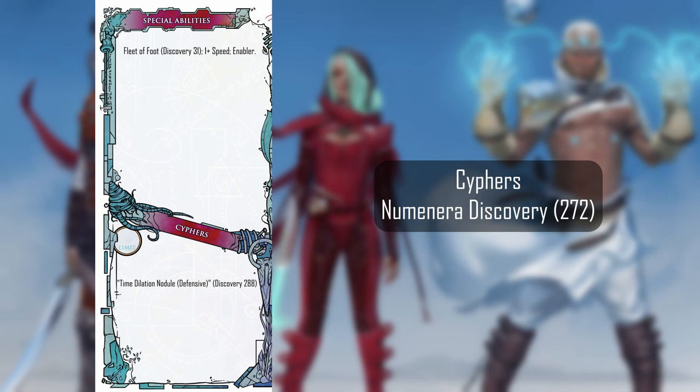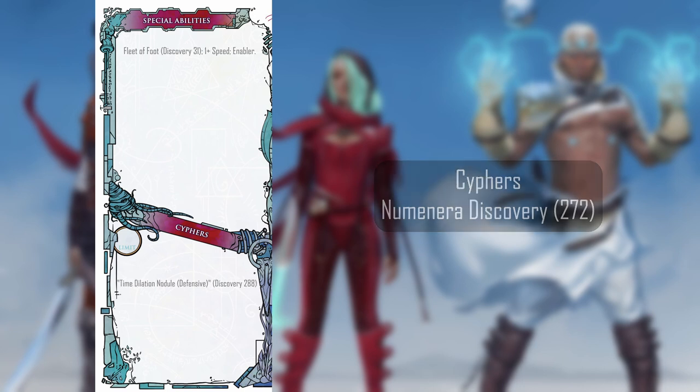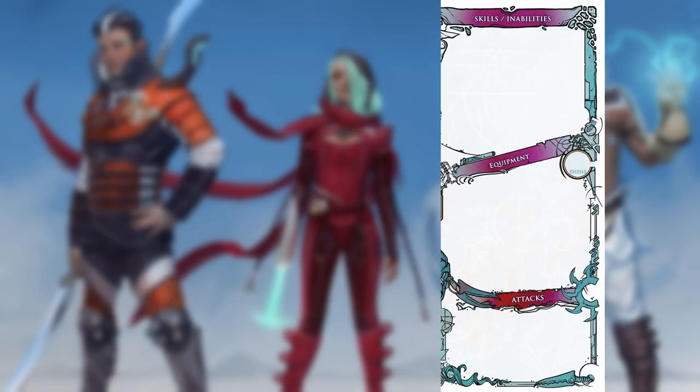Regardless of how you write down the information in this section, you'll always rely on the left side of your character sheet for your more unique powers that often come at a cost — either spending pool points to activate them, or burning ciphers to get their desired effect. The right side of the character sheet lists your skills, available equipment, and attack functions if you're into that sort of thing.